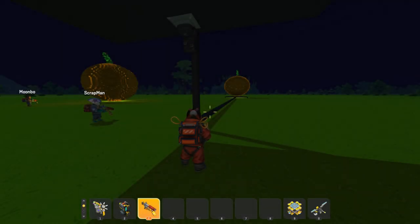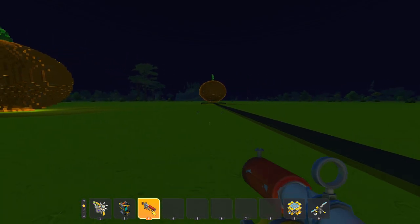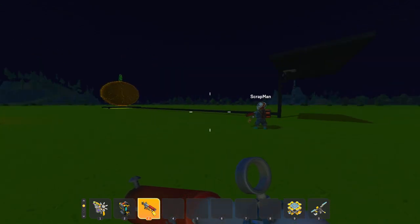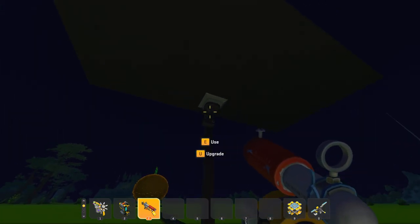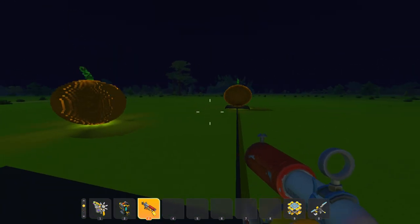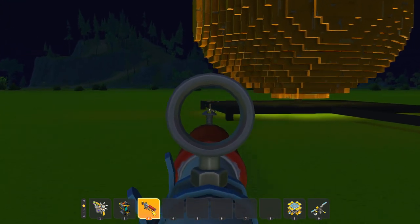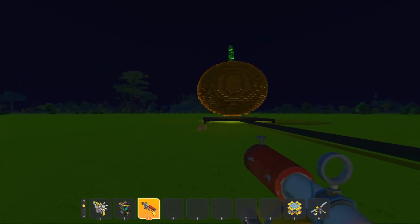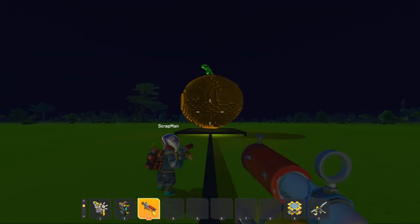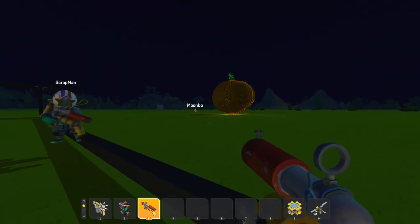What's up guys, my name is Cog and we're back with more Scrap Mechanic. Today we're doing an epic Halloween pumpkin carving contest with a twist — each person is going to carve a pumpkin that they want the other two guys to replicate, except the other guys have to replicate it by shooting at it from a distance with a spud gun. These pumpkins are also going to rotate, so as we carve, they'll continue to rotate.